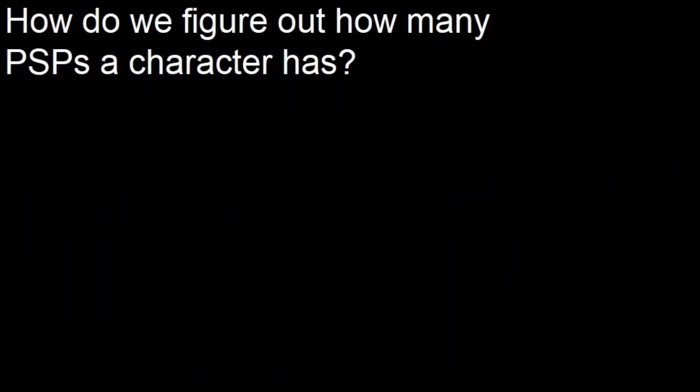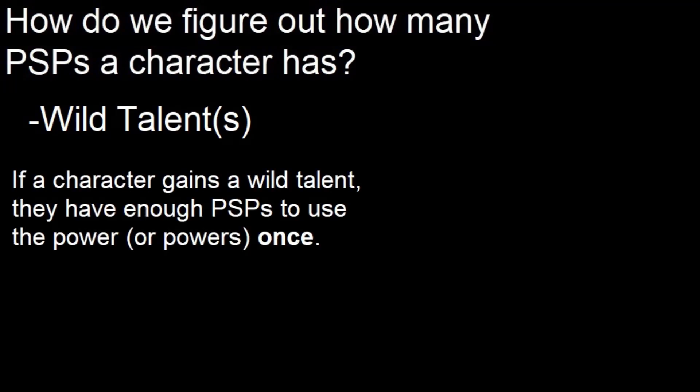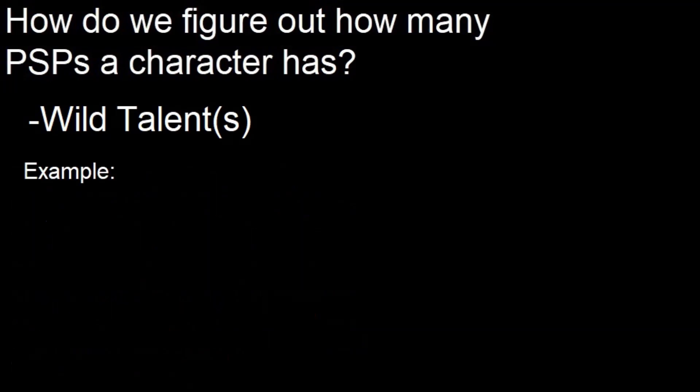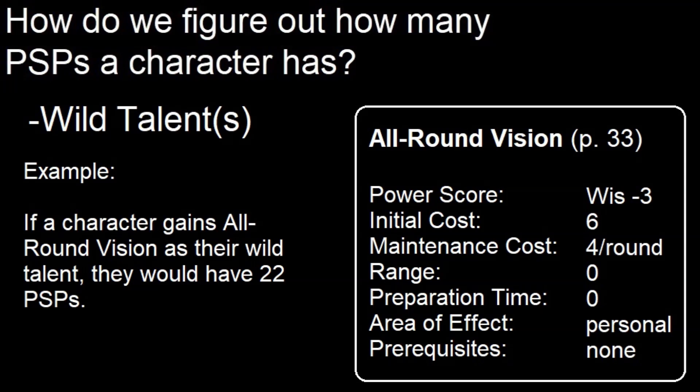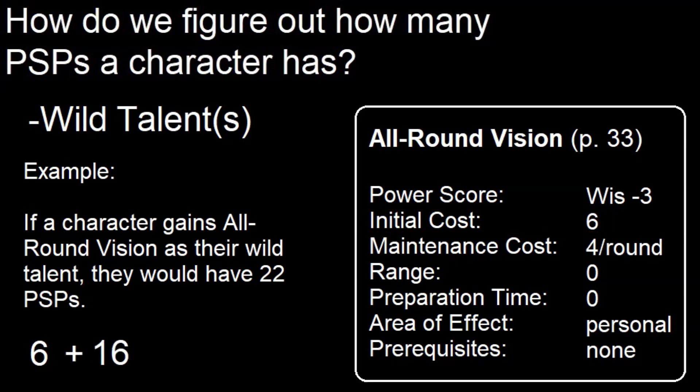What about a character with a wild talent? If a character gains a wild talent, they have enough PSPs to use the power or powers once. If the power is one that can be maintained, add 4 times the maintenance cost to their initial PSP pool. For example, if the character gains all-round vision as their wild talent, they would have 22 PSPs — the initial cost is 6, giving 6 PSPs, and 4 times the maintenance cost of 4 equals 16, for a total of 22.